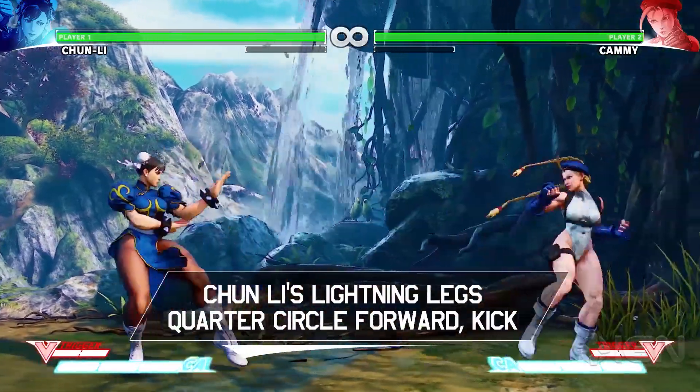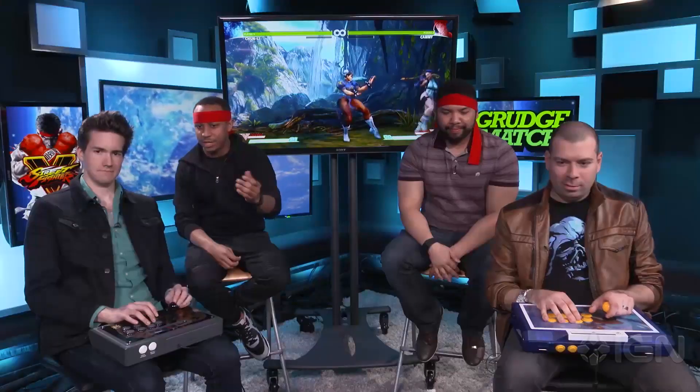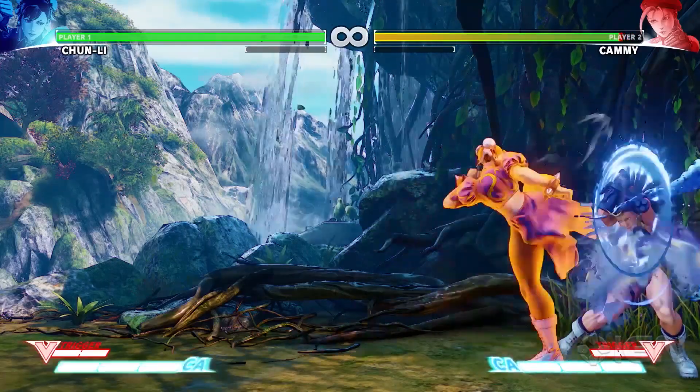So when you do Chun-Li's lightning legs, which is a quarter-circle forward and kick — just like that — if you press it with two kick buttons at the same time, you get the EX version. You're blocking it. It doesn't do anything. It doesn't hurt me at all. Can't even feel it. That's what I like to see.